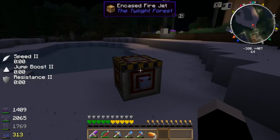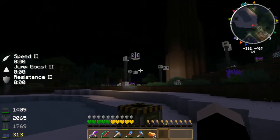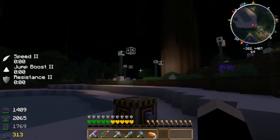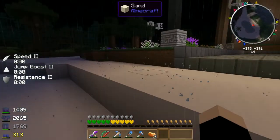This is just something I was experimenting with — an encased fire jet from Twilight Forest. This is really cool, actually, I'll show it to you. Just a little test. Isn't that cool? It also works great as an incinerator. I don't know what I'm going to use it with yet, but it's too cool not to use.